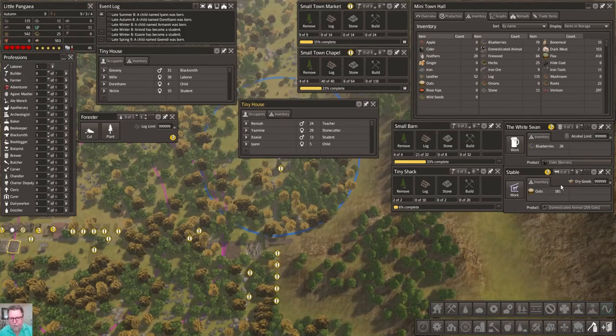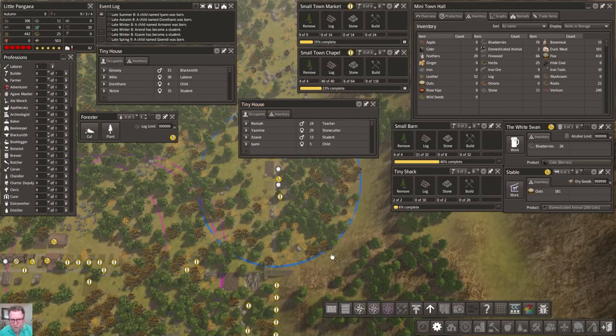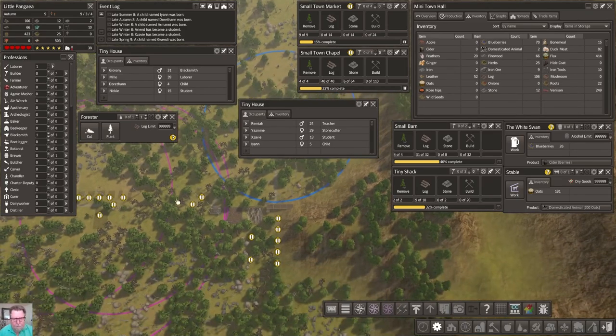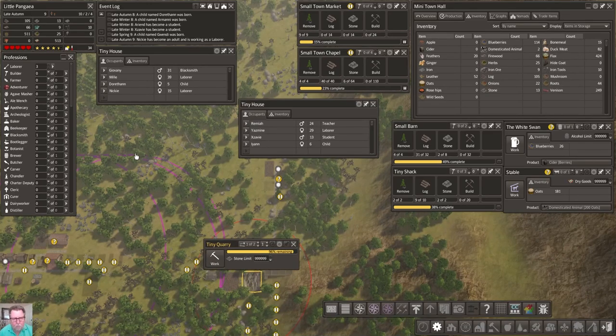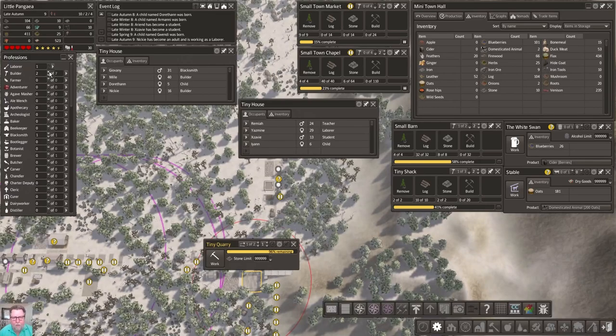I think I'm gonna put a priority on that shack because that's what I really want built. Let's get where's my shack - right there. Forester, I don't think we need you anymore. We need a builder - how about if we pull somebody out of here? Boom, you go down. Oh my gosh - Nikki has become a laborer! That is our first educated laborer - we are rocking it! They're gonna build this. Come on guys, make it happen.